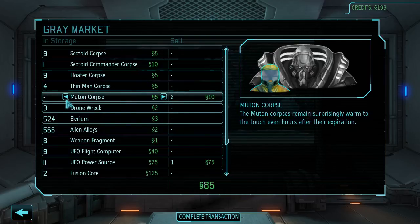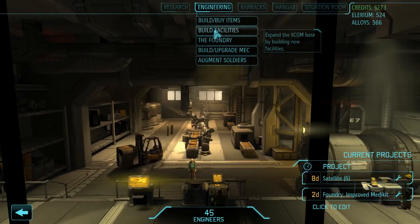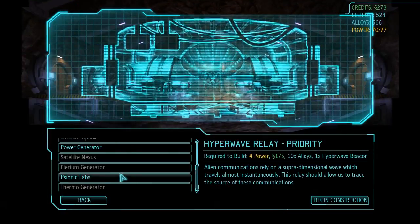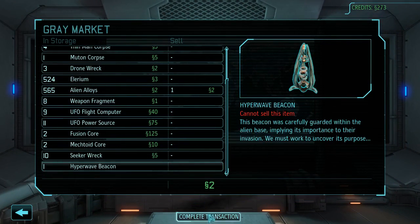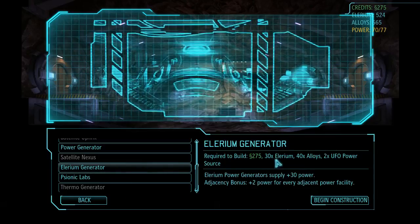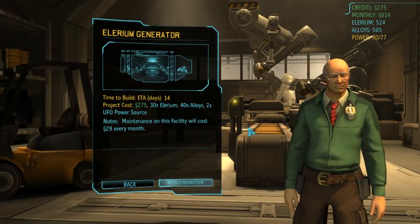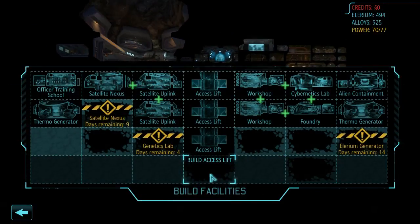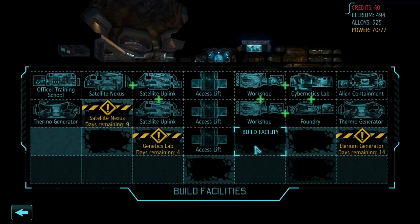Mutons — I don't think we need mutons, let's keep one just in case. Complete the transaction and build facilities. Oh, two more credits — bam! Facilities: Illyrium generator. We have enough alloys and Illyrium, and we have power sources as well. Begin construction — 14 days, that's going to take a lot of time, but we need it. Insufficient funds to dig deeper, alright.